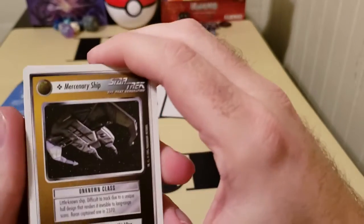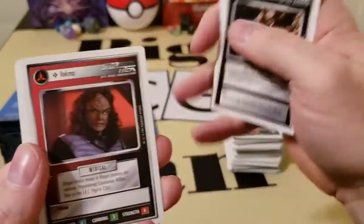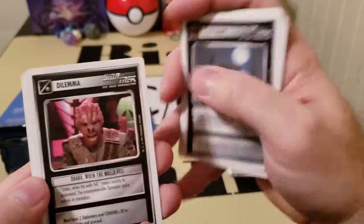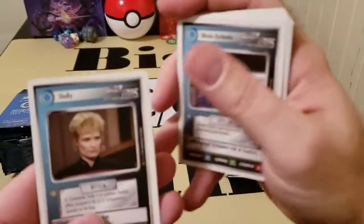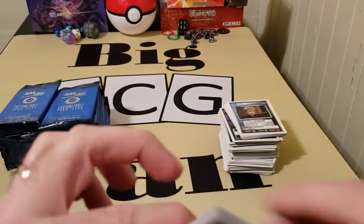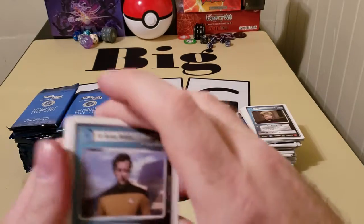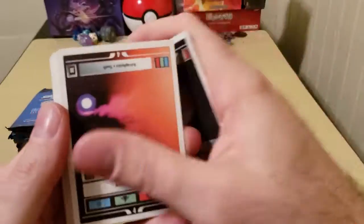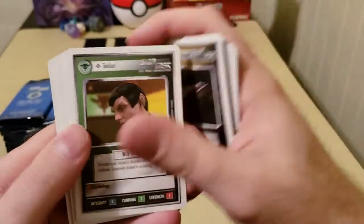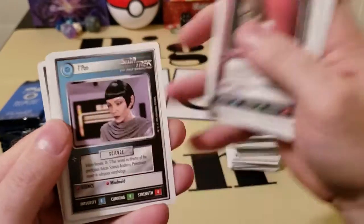Kind of reminds me of Pokémon. Another mercenary ship — I like to get these neutral guys. Another Galaxy, Vekma — they'll definitely help fill any holes as far as crewing. Nikolai, Shelby — that's going to be important. Lots of characters, lots of everything. Oh, there we go — a Romulan outpost! Excellent. So now we can officially do a Romulan deck and a Klingon deck.